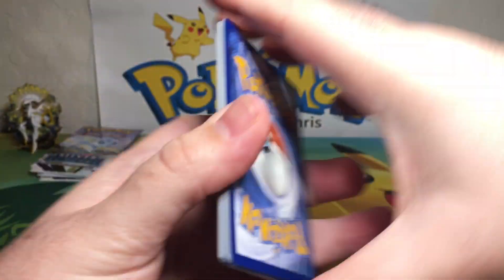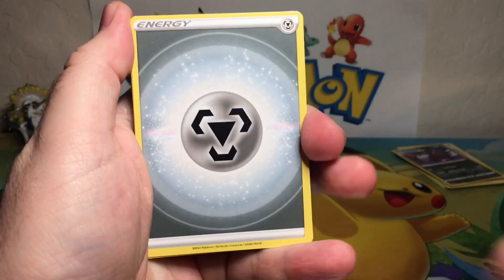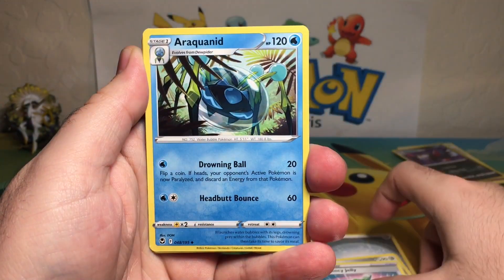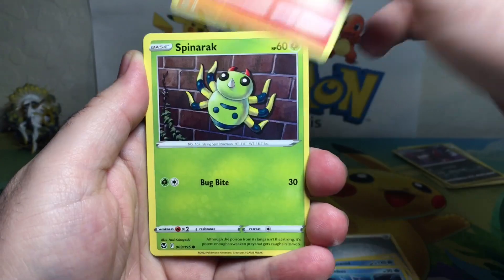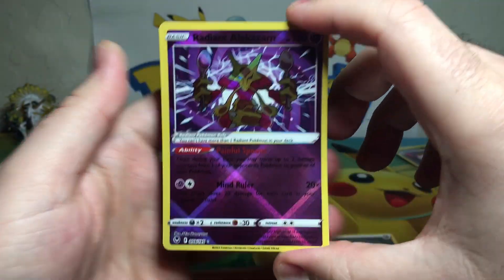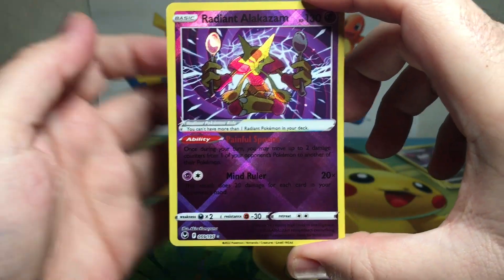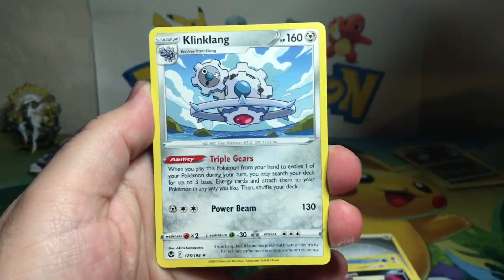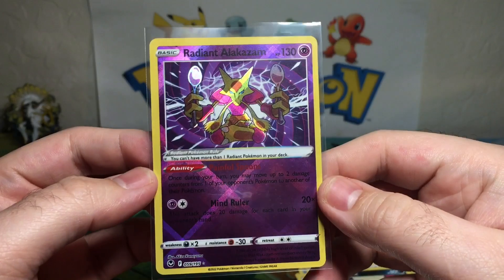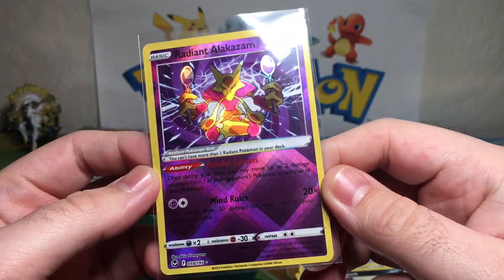Code card. Starting off with the Metal Energy - Clang, Emergency Jelly, Arachnoid, Sleepy Feebas, Fennekin, Spinarak, Veldum, Croagunk - a Radiant Alakazam! Can we get a Double Banger? Clang Clang Non-Holo, but look at that - we got ourselves this gorgeous, gorgeous Radiant Alakazam.